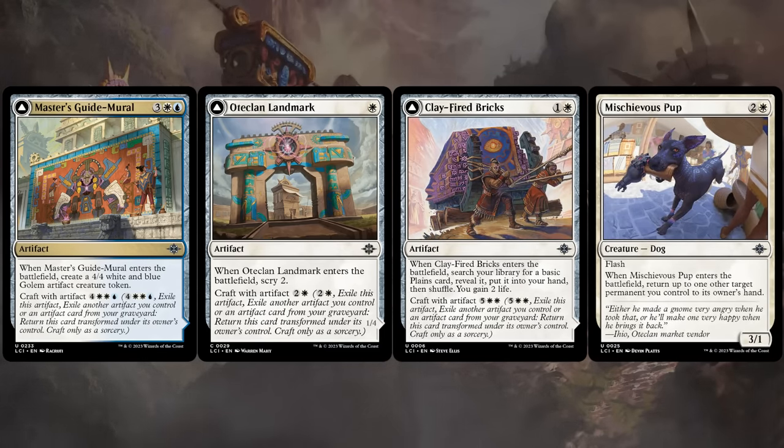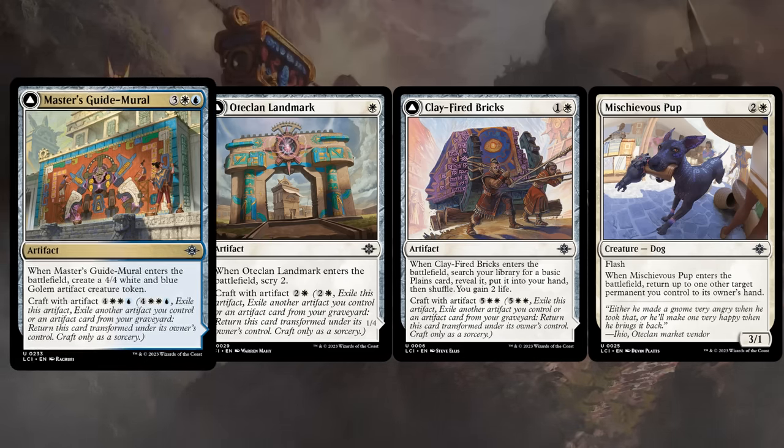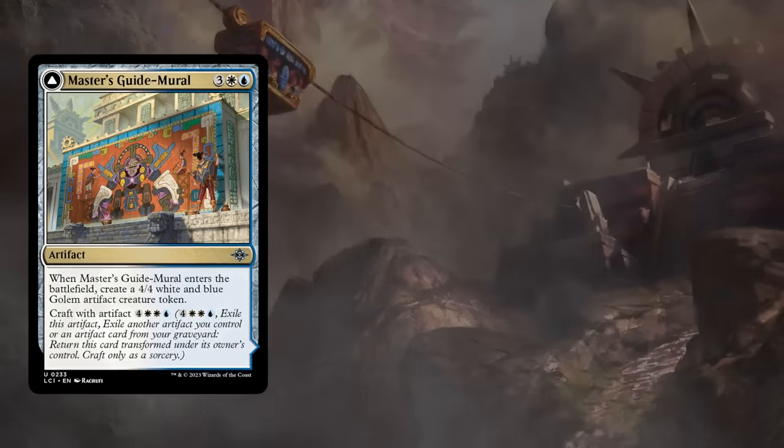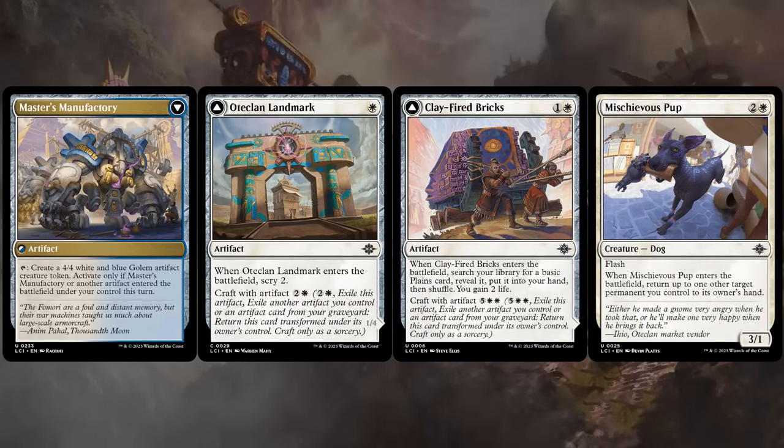Craft appears on artifact cards and in most cases we will be crafting with another artifact, although there are a few exceptions. Taking a look at the mural, it enters making a 4-4 token for 5 mana, and then we can pay 7 mana to craft with artifact as a sorcery, exile the mural alongside another artifact we control or an artifact card in our graveyard, and then it will enter the battlefield transformed, making more 4-4 tokens for us.